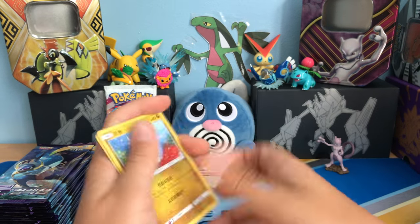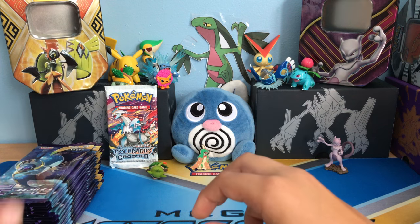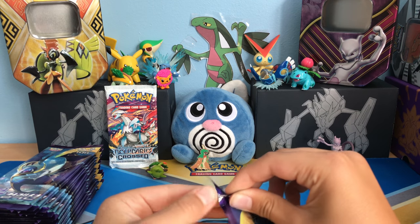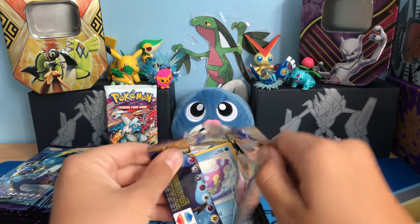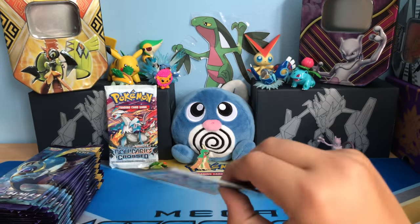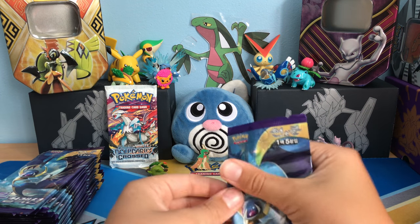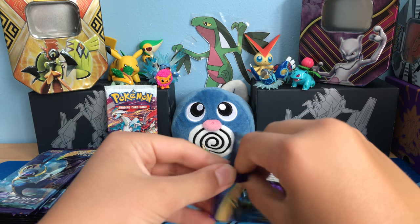We got our Cosmog and a Toucannon. This is gonna take forever to open. I'm almost positive that these are fake — I want to say, I'm really not sure, please let me know because the last thing I want is for these to be fake. Polywrath — can we get a Polytoad? Because I have not gotten a Polytoad out of Sun and Moon base.